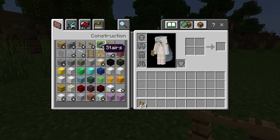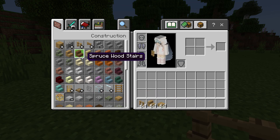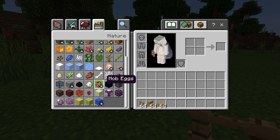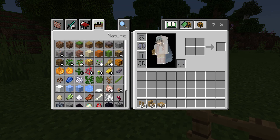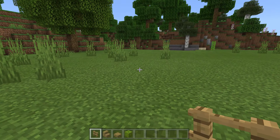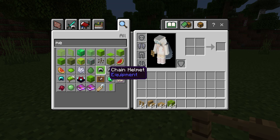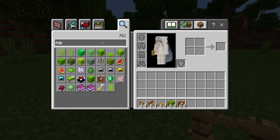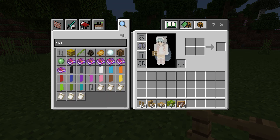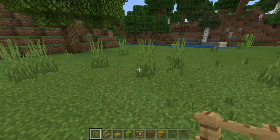Let's just get some stairs and some slabs. This person could be selling melons — but that's too colorful. No, no, no. Let's put in some of these. Oh, barrels! Barrels, barrels, barrels.